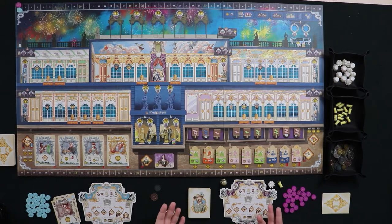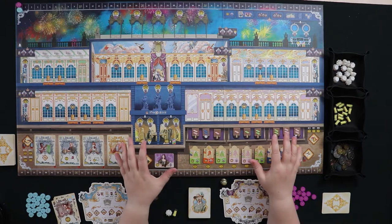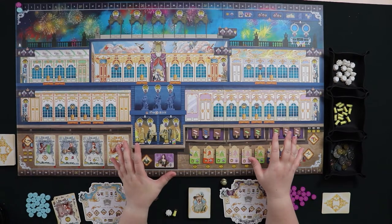I've got us all set up for a solo game of Rococo versus Madame du Barry, who is an AI player going to give us a really hard time. This is a how-to solo, so I'm going to give you a walkthrough of the rules and a couple of sample turns, and I may actually play a sample round so we get to see the change between rounds.